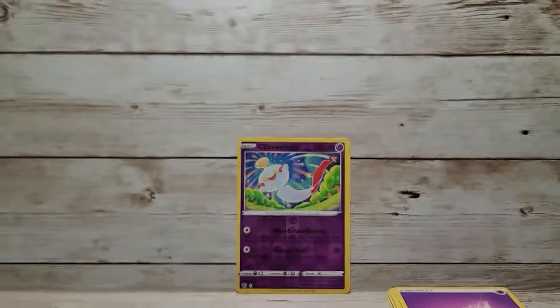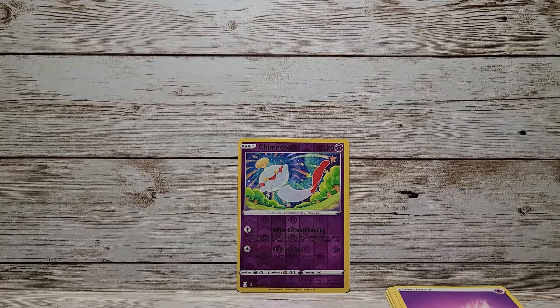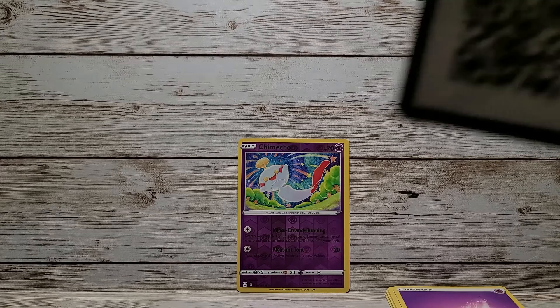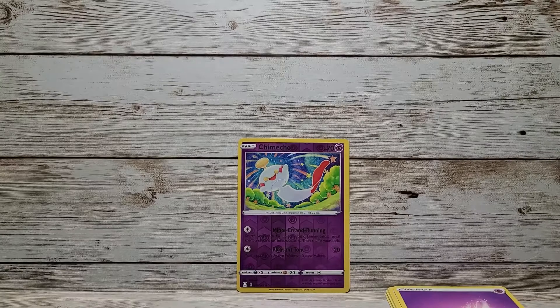Now moving on to the Empoleon pack. Let's see if we can get some good pulls out of this one. And that just tore wrong already. Isn't it weird when the packs just tear wrong? It just doesn't open the way you want it — you're left with a shamble. You want to open these cleanly because you don't want to damage the cards, but sometimes no matter how hard you try, it just does not want to cooperate. Here is the code for this one — please enjoy that.